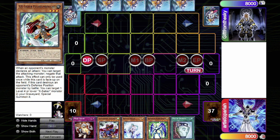One of the main differences in Tengu Plant format as opposed to Edison format is that Quickdraw Synchron is often going to be used as a card that activates in hand, so it can't be negated by Thunder King Ryo.